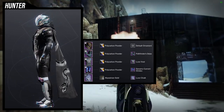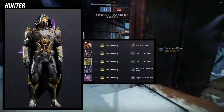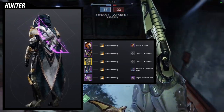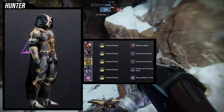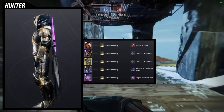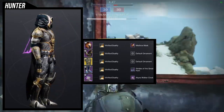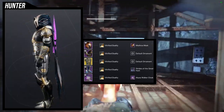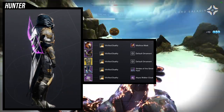Let me know what you guys think about this one. But the next one is super, super dope - it's going to be for the Dragon's Shadow. I was cooking for this one for sure. For the helmet, Mythsteals Mask - we're using the Assassin's Creed helmet essentially. For the arms, the Sunlit Arms. Chest piece, Dragon's Shadow. Strides of the Great Hunt for the boots. And for the cloak, we're using the Abyss Walker cloak. I absolutely love how this came out. For the shader, Vitrified Duality, because it actually gives you a purple glow - and I think this looks super dope.